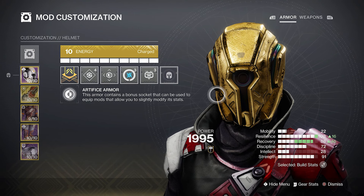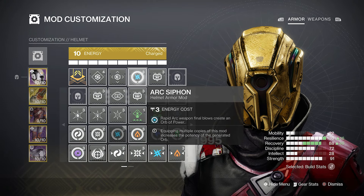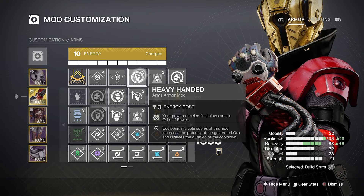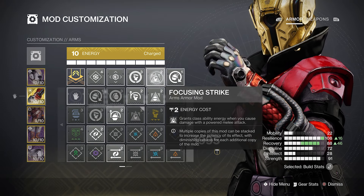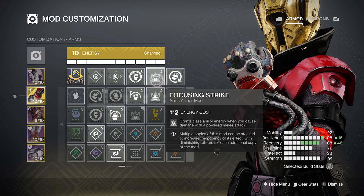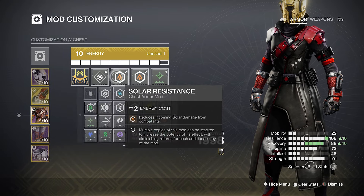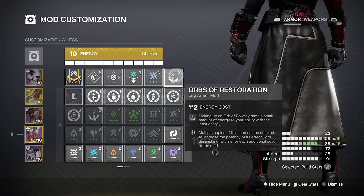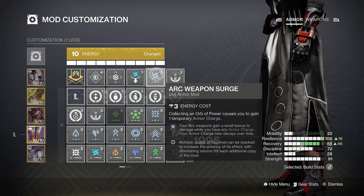For mods: we run Special Ammo Finder and Arc Siphon on the helmet to make orbs from arc kills. On gauntlets, Fastball extends transcendence grenade throw distance, plus Focusing Strike and Heavy Handed to generate orbs and gain ability energy on sword hits — especially useful since we have three charges. Chest runs Charged Up for extra armor charge stacks and solar resistance, adjustable per activity. Boots have Orbs Restoration for ability energy on orb pickup, plus Arc Weapon Surge and Arc Scavenger for more ammo and arc weapon damage.